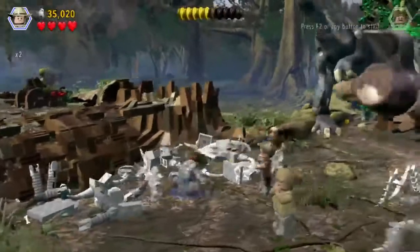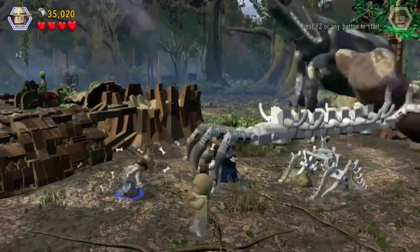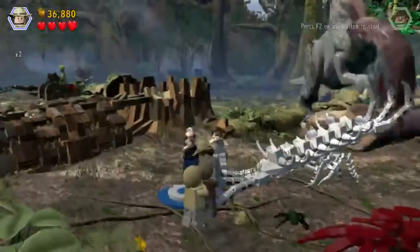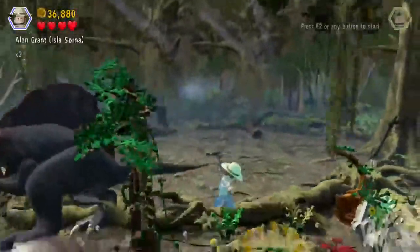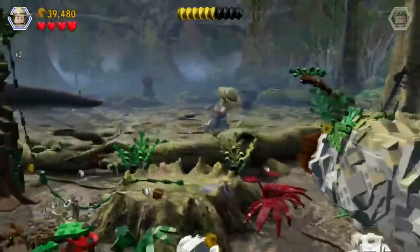Maybe we get to build this now — here we go. Whoever heads over needs to distract the Spinosaurus again. Okay, let's do this little seesaw action. Somebody go! How do we distract him — just by breaking a bunch of stuff?